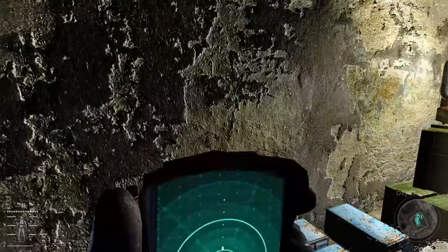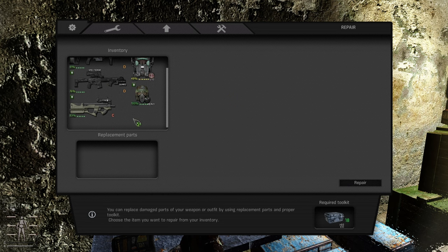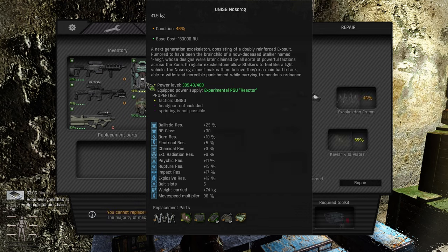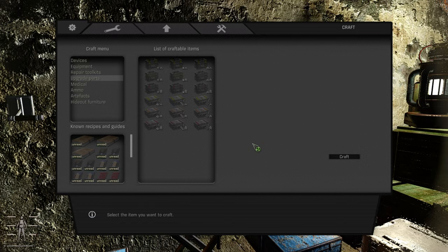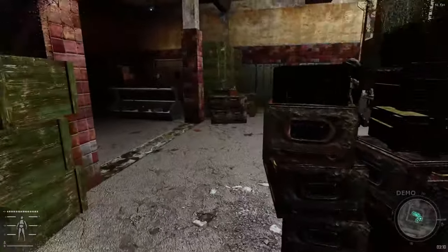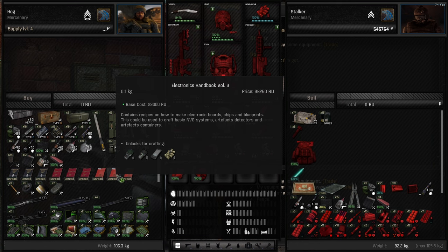Basic tools allow you to repair and craft light armor kits and repair light armors. They also allow you to repair handguns and historic weapons. When you click on a part in the workbench you can see what kind of toolkit is needed to fix it. Basic tools also allow you to craft tier 1 devices and equipment, as well as tier 1 upgrade kits.